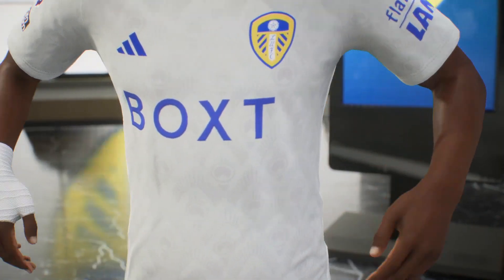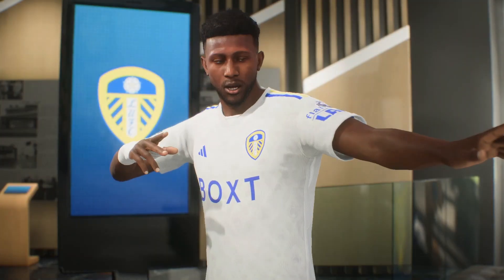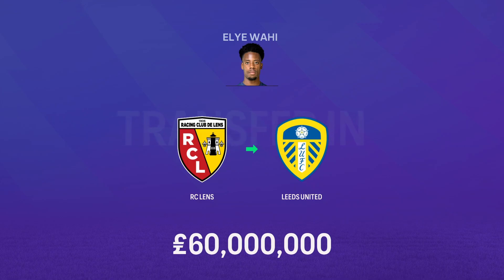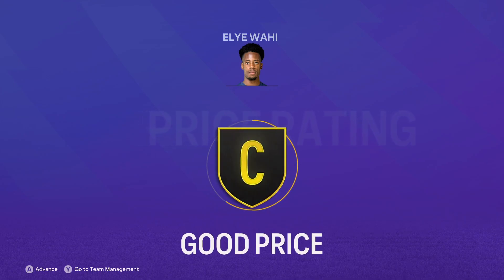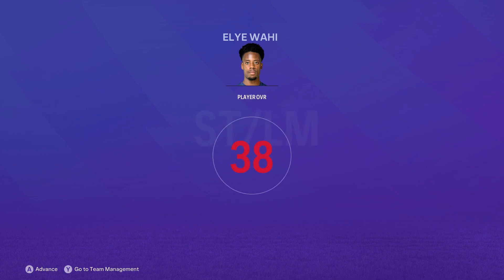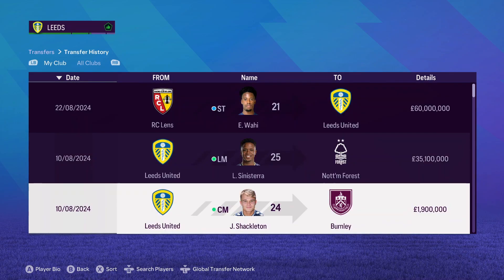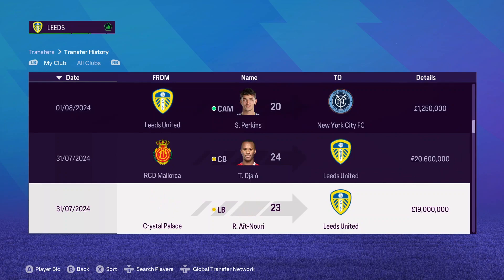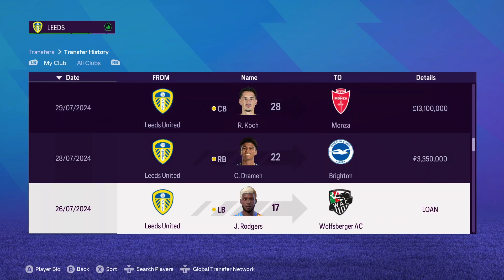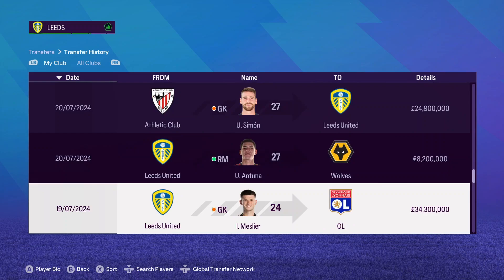And our biggest signing of this transfer window — welcome Wahi to Elland Road! We signed him from Lens for £60 million. I said we'd give Joel Pirro the start this season in the Premier League, but we can't just rely on him for goals and don't really have a great backup striker. Wahi is just outstanding and will hopefully be a crucial player for this Leeds team for many years to come. That's all I have planned for the transfer window — it has been a busy one with so many players leaving. I am thrilled with this transfer window and we have built a side that could lead us to a spectacular season in the Premier League.